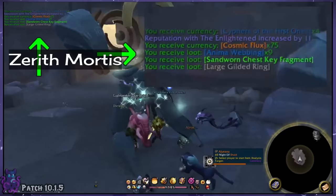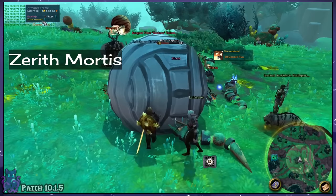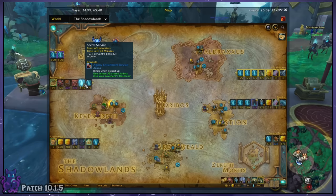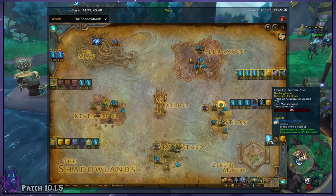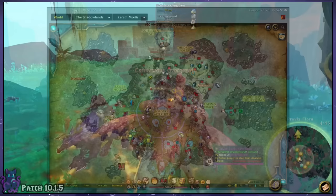Even if you have limited time to play, Zereth Mortis is your answer. The rares here are stuffed with anima and will drop around six or seven anima webbing items per kill, each of which gives 35 anima. That by itself is more than most basic world quests for a fraction of the completion time. And not just that, you can continue to loot anima from rares even if you've already killed them in the same day. So it doesn't matter what rare spawns or if you've already killed it — go tap it again for more anima. It'll add up super quick.